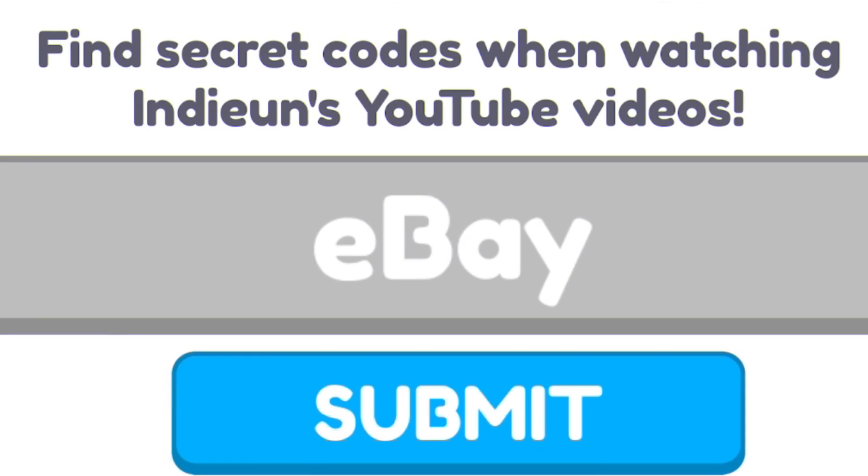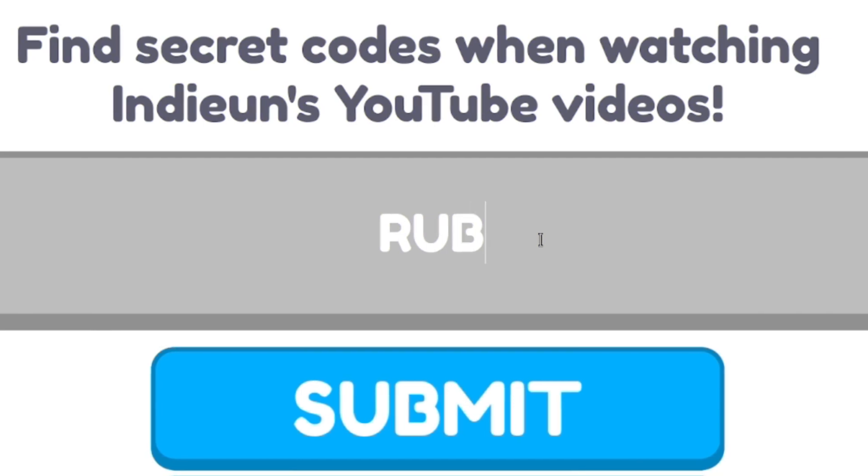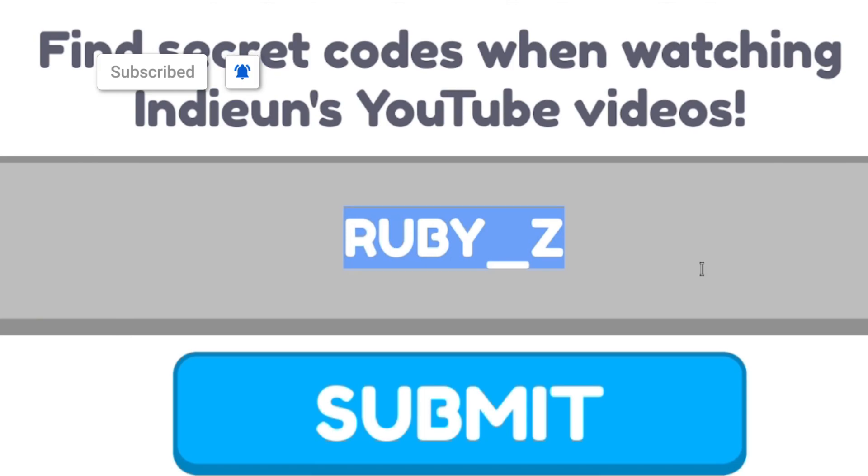Next we will redeem the code RUBY_Z — that's R-U-B-Y underscore Z, all capitals. Clicking submit and redeeming that one in.